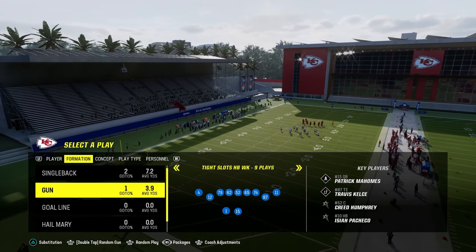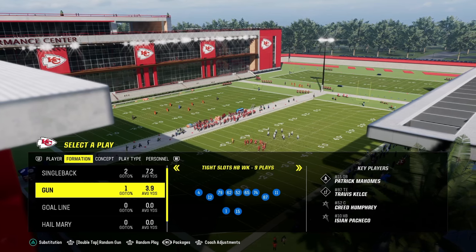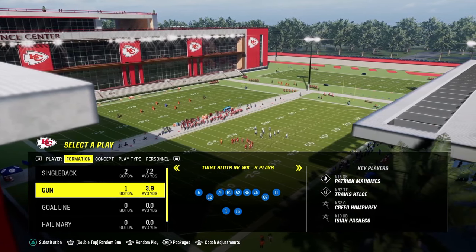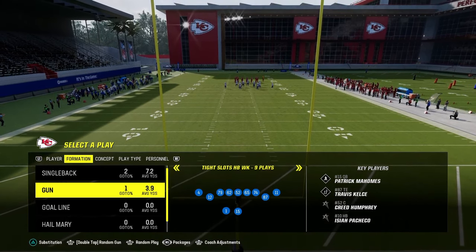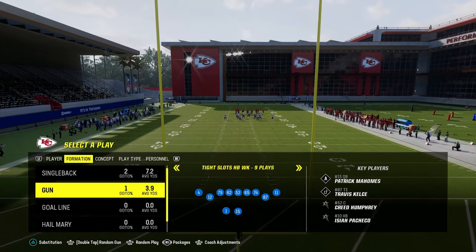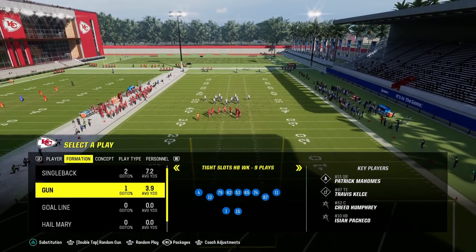This video, I'm going to be breaking down a little Tight Slots Halfback Week mini scheme for you guys. If you want to get my full offensive ebook on this, it's available by becoming a member of my school.com community. It's only $10 to become a member, and it's going to get you access to all of my offensive and defensive ebooks, both for Madden and for college football. The link is going to be in the description below.